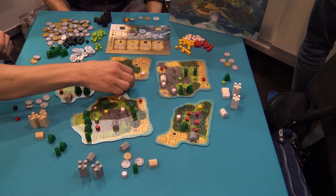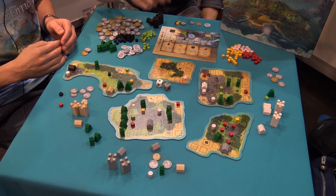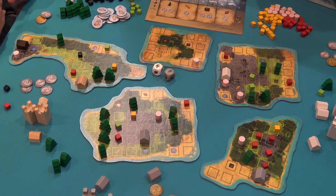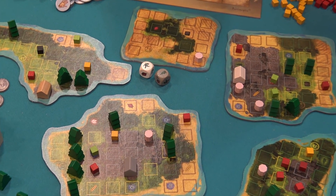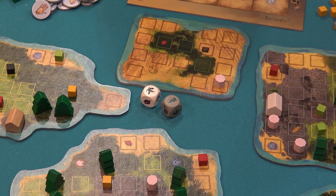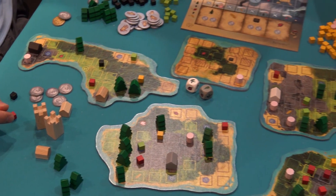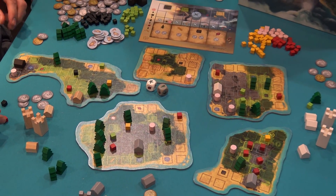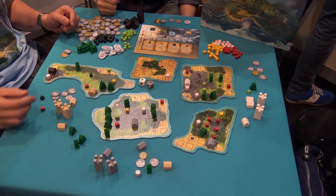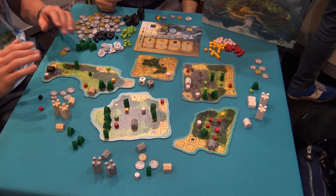By rolling the dice we get resources on our hand. In this case a tree and a weed. Weed is not very useful. Trees are for building stuff — buildings, houses, and towers. Houses are one point, towers are three points, and with these you can dominate islands. The player with the most points on one island from buildings will get the income from the island and will get the victory points of that island at the end of the game.